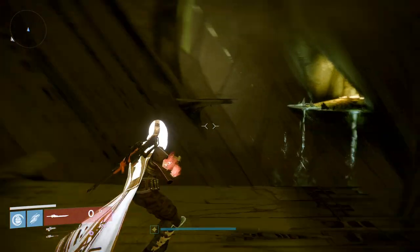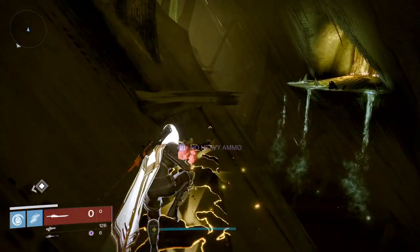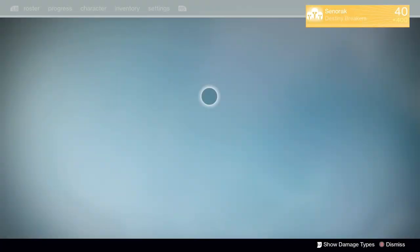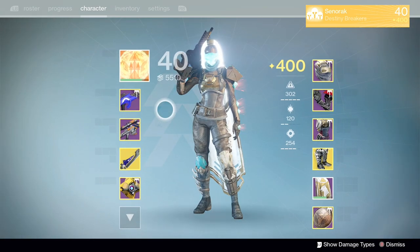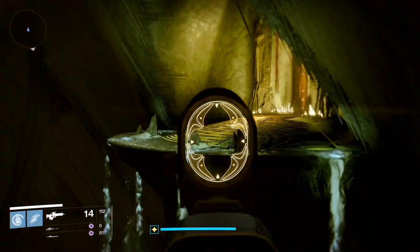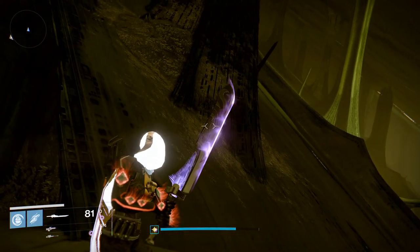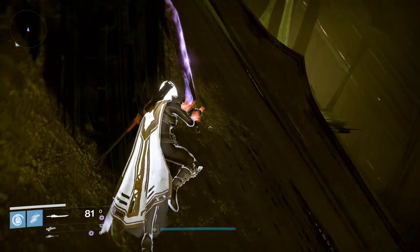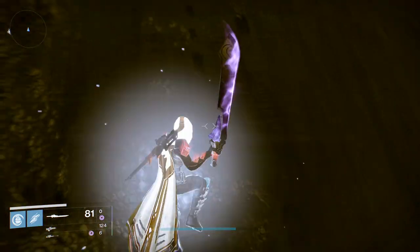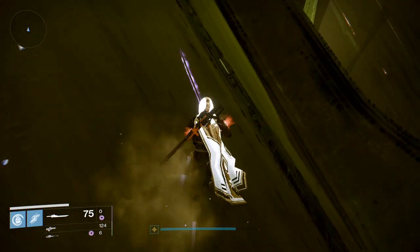Alright, so when we get to here, we actually want to come over to this side here and we're going to want to sort out for this. So just get some heavy ammo out. So we're going to get over to over there — every time you can just sort one. For any other sort, we just want to do this and get over to this side over here.